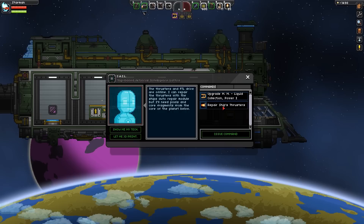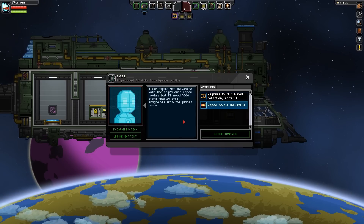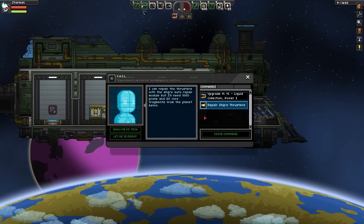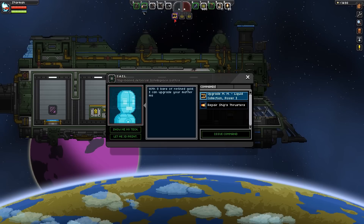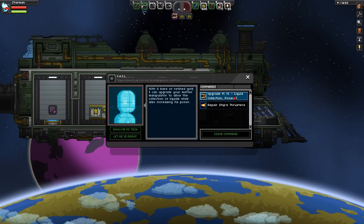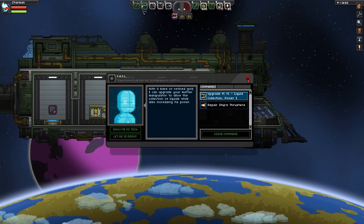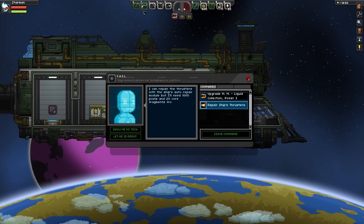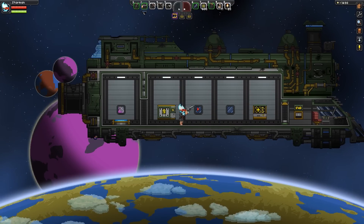I'm up to the point now where I've never done this before, and this is to repair the ship's thrusters. SAIL says I can repair the thrusters with the ship's auto repair module, but I'll need 1,000 pixels and 20 core fragments from the planet below. That is how you repair the ship — at least the thrusters and the hull — so that we can fly within our system and get to some other planets. We are going to focus on this today. I'm going to show you guys where to get these core fragments, because I've gone crazy looking for them. I finally found some, and I'm going to show you guys where to get them.